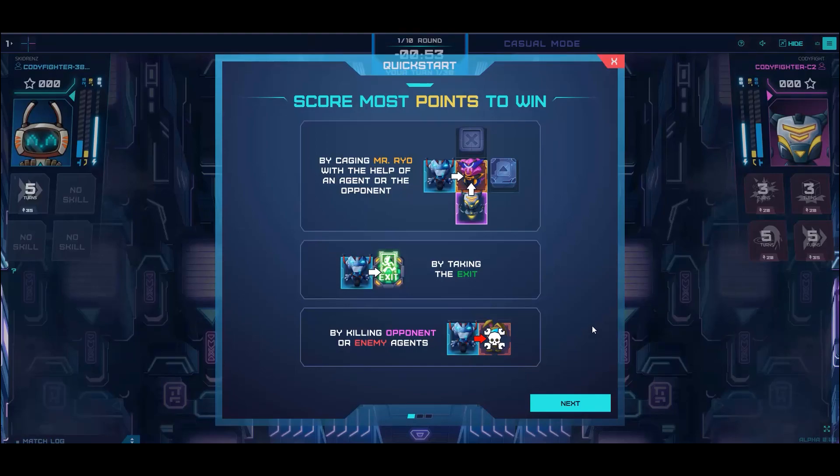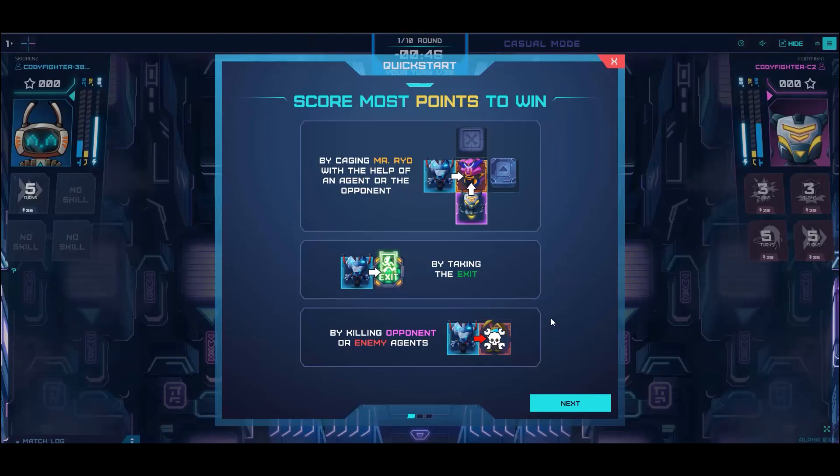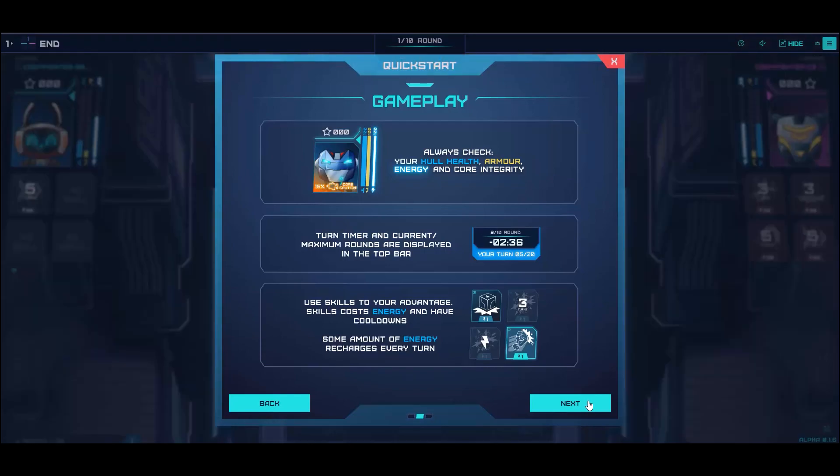You can also kill opponents and enemy agents. You need to check your hull health, armor, energy, and core integrity. Always check the turn timer and the rounds in the top bar. Use your skills to your advantage. There are also many special tiles that you can use to your advantage.